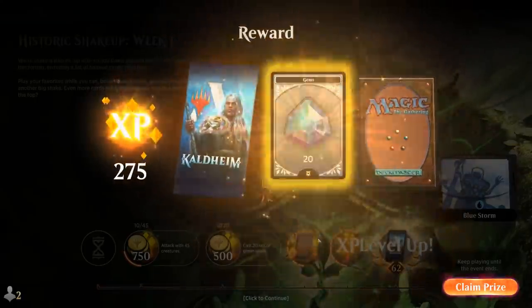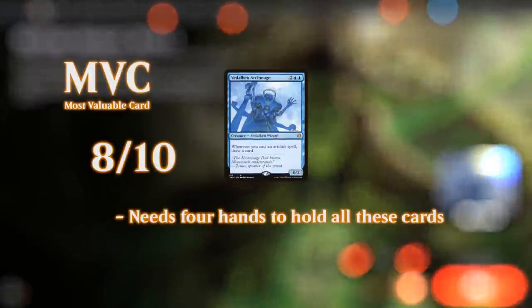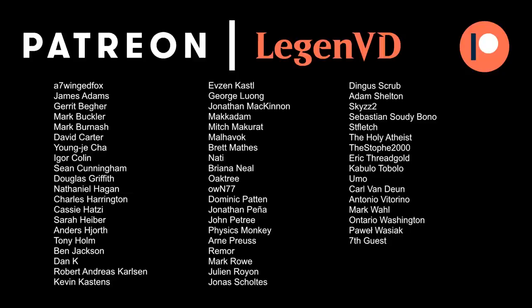Overall, this Monoblue Storm deck is not the fastest combo deck, but it has interaction with Aether Spellbombs, can make Thopter tokens with Sai to chump-block, and has Flood of Tears to reset the board. The deck is also resilient — losing one combo piece like Statuary or a creature early isn't necessarily game over since we have so much card draw to find replacements. However, decks capable of a turn three or four kill will beat us more often than not, and counterspell-heavy decks that can negate our key spells can also get the better of us. Thanks for watching, hope you enjoyed, and as always have a nice day. You can become a patron at patreon.com/legendvd to decide the topics of future videos.